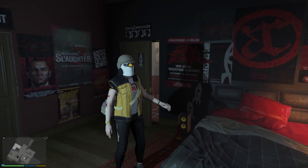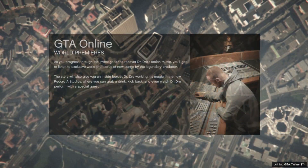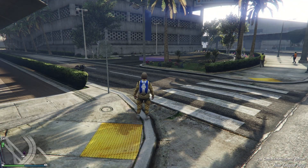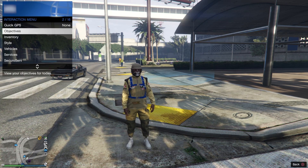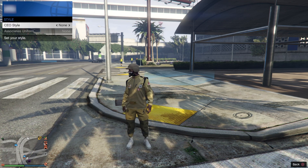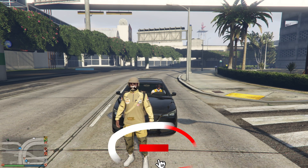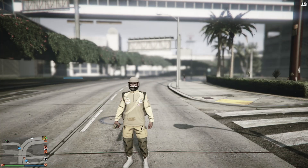From Trevor, switch back to Michael, then start an Invite Only session. You should now have the outfit. The outfit may have a duffel bag — to fix that, register as CEO, open the interaction menu, go to Management > Style, hit left once then right and the duffel bag is removed. That's pretty much it — both the shortlist actor and mini pet outfit methods are working 100%. I'll have more videos on these methods coming up. Thanks for watching and I'll see you in the next one.